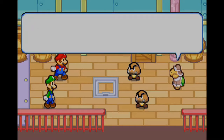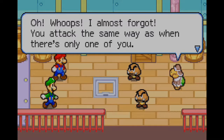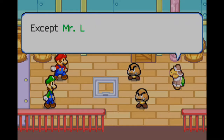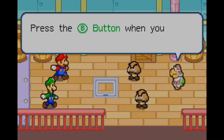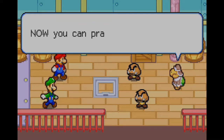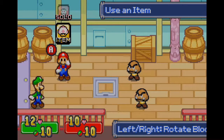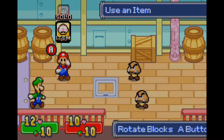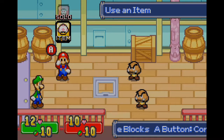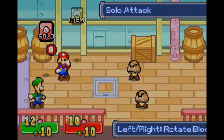All righty then. You attack the same way as when there's only one of you, except Mr. Lean and Green uses the B button for his attack commands. Press the B button when you want to jump on an enemy. Now you can practice! From the last fight, we also have a new panel — it's a used items panel for recovery items.